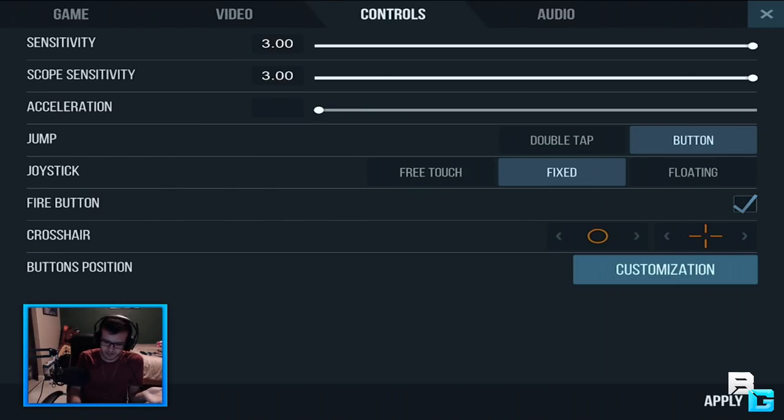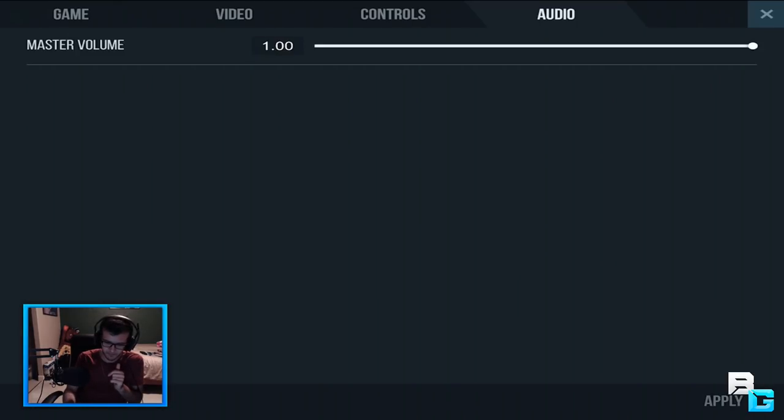For the crosshair, you can actually change the color on the left and change the style of it on the right. I always keep mine the same way, and then there's button position and audio settings too.